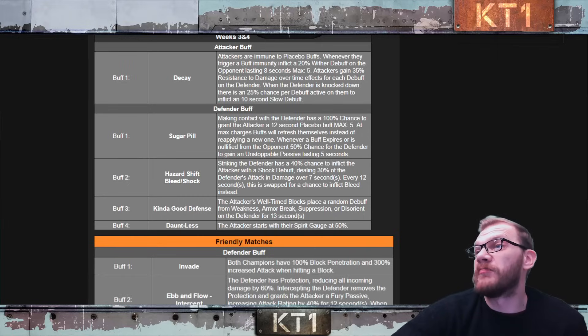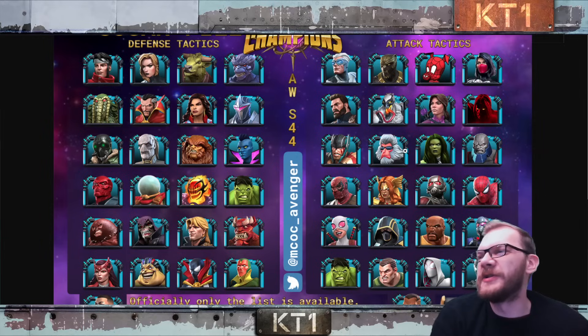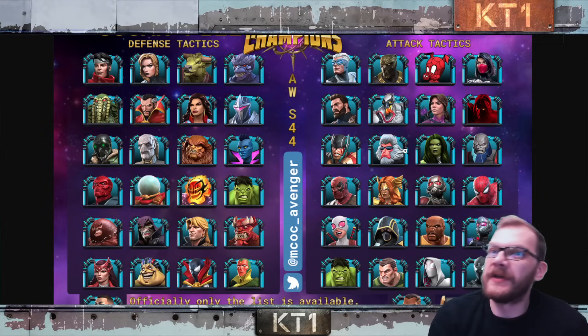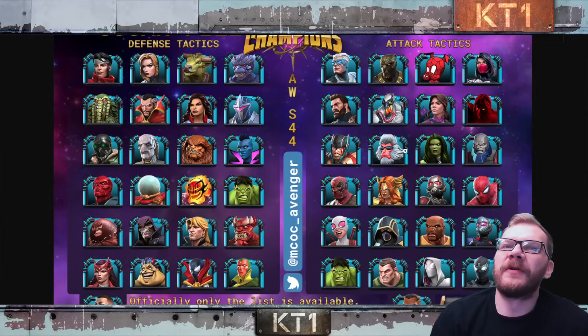Pretty much all Decay attack tactic champions will effectively work. There will be some matchups where you need to be more careful — specifically champions that don't inflict debuffs immediately. Kate Bishop, for example, using the cold snap arrow won't place debuffs right away, so you'll have to play slower and rely on the node. Similarly, Hulk doesn't place debuffs at the beginning of the fight, so you'll want to parry a few times before going all in.